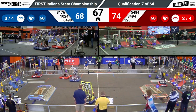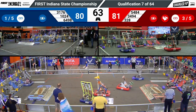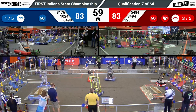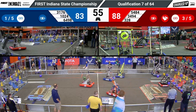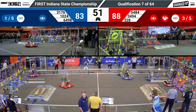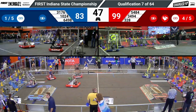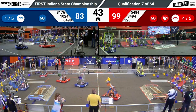Now teams are working on crossing back and forth to gather game pieces from their human double loading station. Score from 31-76. 3-28 playing some defense here in the center of the field, trying to slow down the cycles of the opposing Blue Alliance members. 99-83 in favor of your Red Alliance.